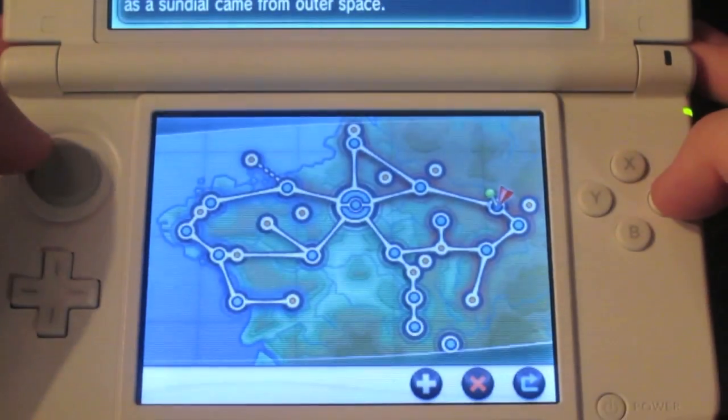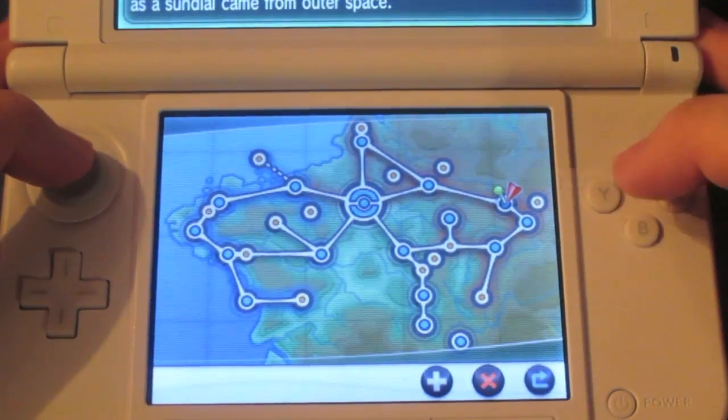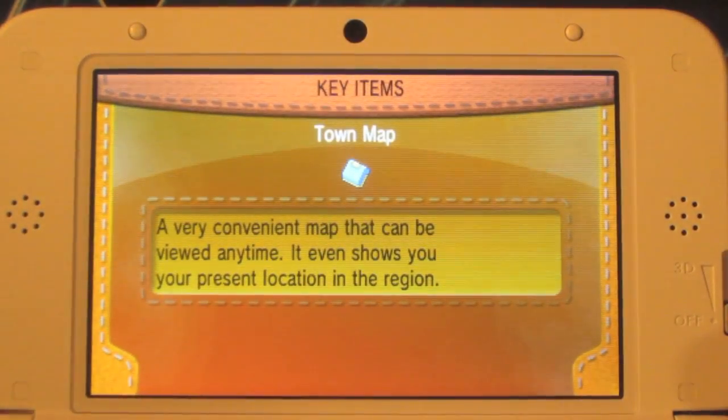Now you have to meet Professor Sycamore in Anistar City by the sundial — it is right there on your mini-map. Now I'll show you how to get to the sundial and how to upgrade your mega ring.